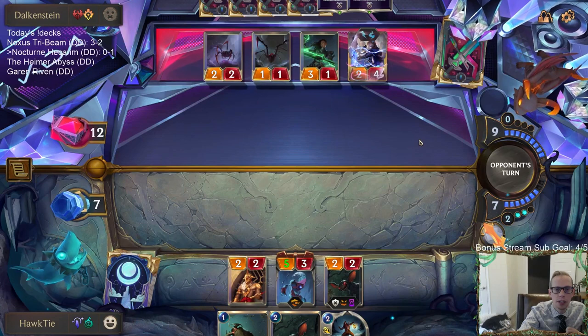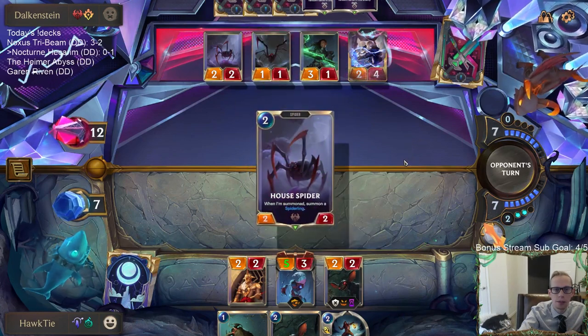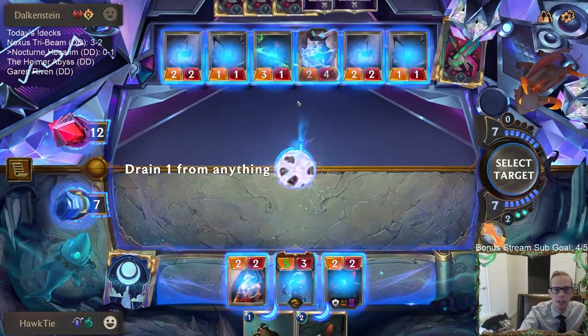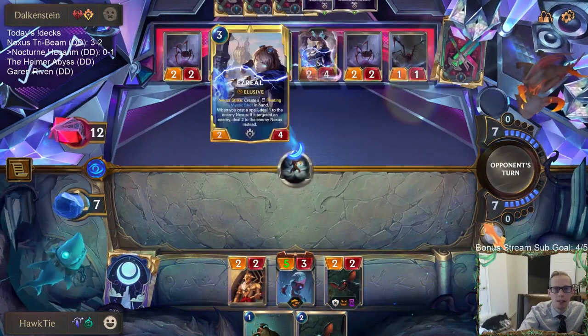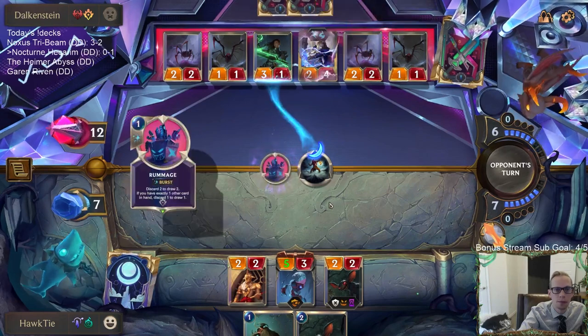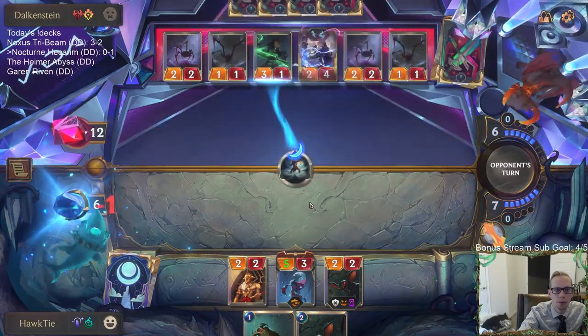Unspeakable Horror — we'll kill the Runeweaver and find another Nightfall card. That's the kind of stuff we need. We need cards that are two-for-ones or better to try to keep up with them.